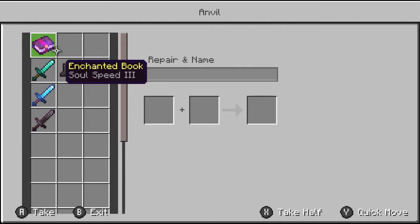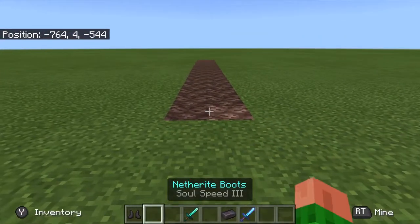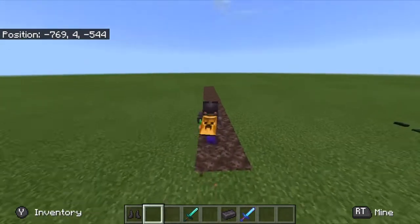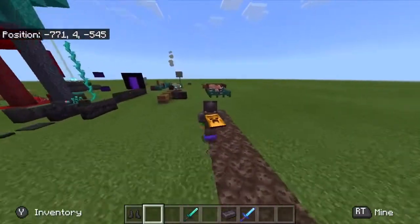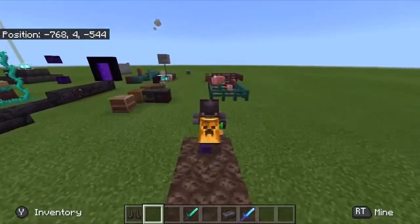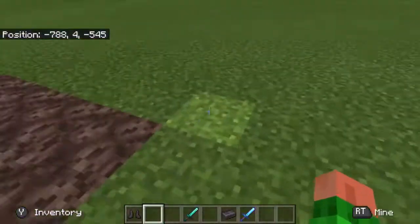There's a new enchantment called Soul Speed that you can put on boots. It's all normal until you go across soul sand, then you get sped up. There are Soul Speed levels one, two, and three — this one is level three. Walking across soul sand with it is basically running speed, which is very fast.